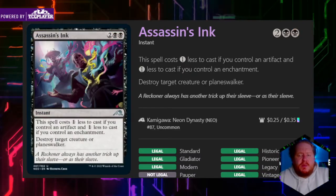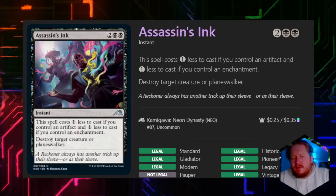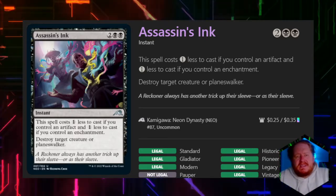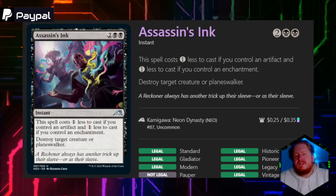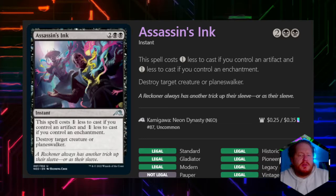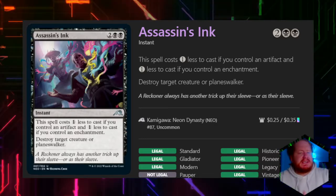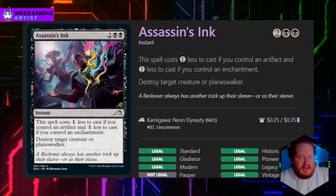Assassin's Ink costs one less to cast if we control an artifact and enchantment. That's quite a few hoops to jump through to destroy a target creature. I don't like single target removal as a Signature Spell because it gets too expensive too fast and just simply doesn't have enough utility in most cases.